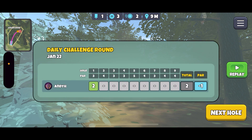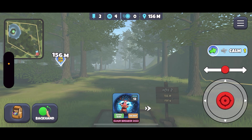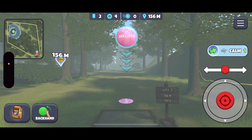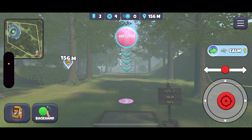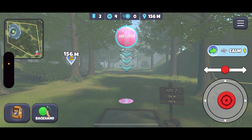Next hole is a par four, the island hole. What I want to do here is there is a log by the water's edge over here somewhere, and I want to nestle up against that because it gives the perfect angle to go for the green where the tree is behind the basket. If I can get there this will make sense.